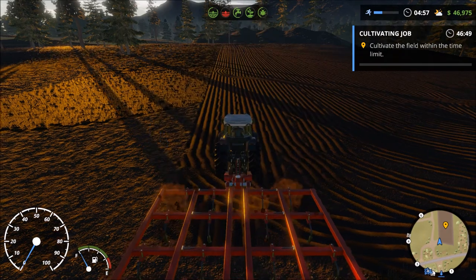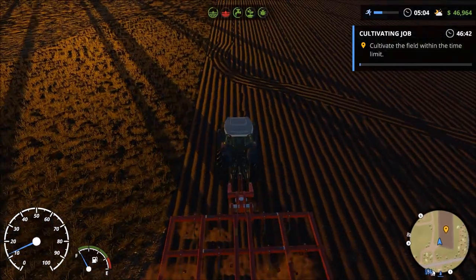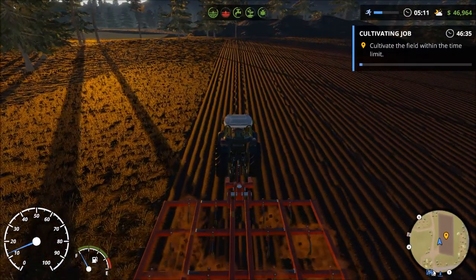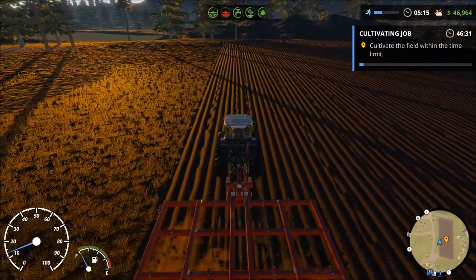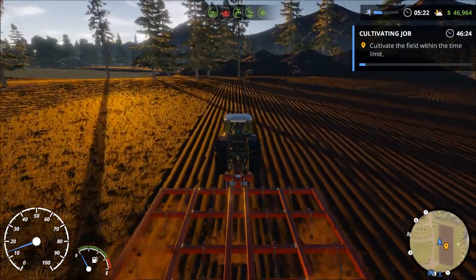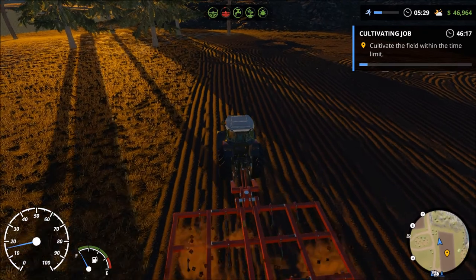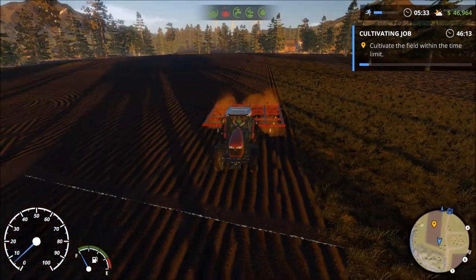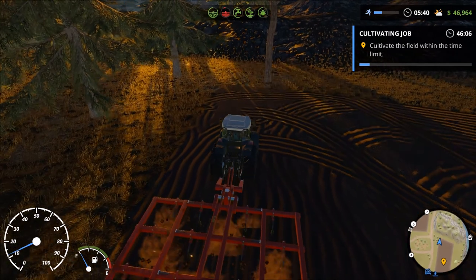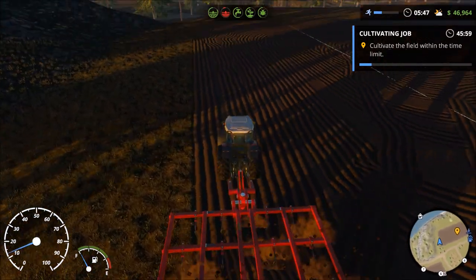We've made it onto the field, which triggers the job and the countdown to begin. Let's unfold the tool and activate it. This should be quicker and better than last time. Now we're in good shape — you can see the blue progress bar is already speeding toward completion.